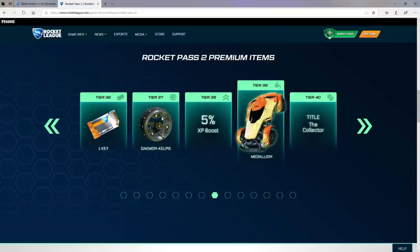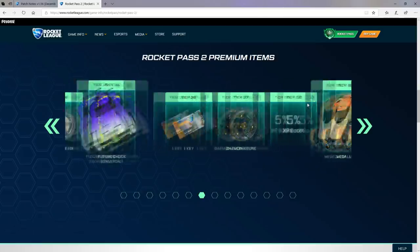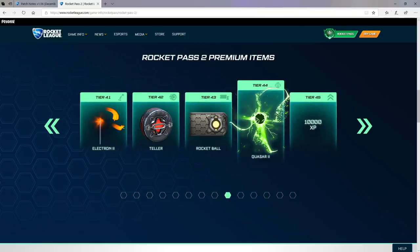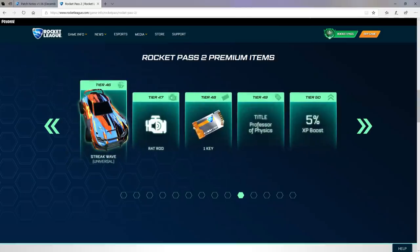Demon Kelp Pie wheels — these look cool. I hope this is animated, because damn, that looks really, really cool. We have the Medallion. I think that's a paint finish — yep, that's a paint finish. Then we've got the Quasar 2 — that's really cool. Teller wheels. There are a lot of different wheels; there's not only two different types this time, which I like. Street Wave Universal — that's going to be cool. Madness 2 wheels, now they start getting insane.